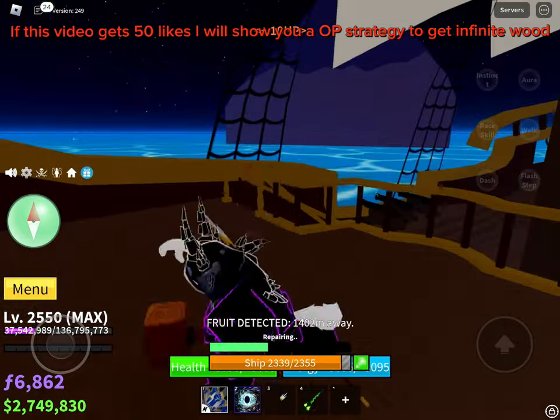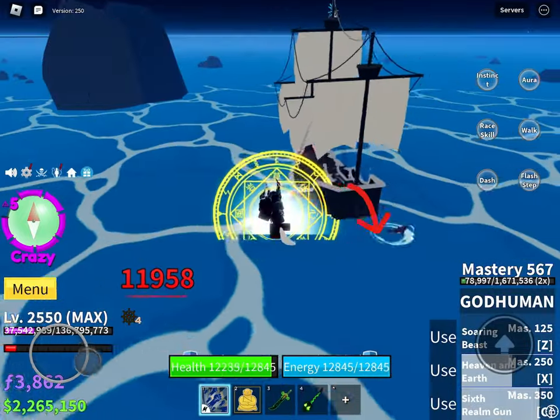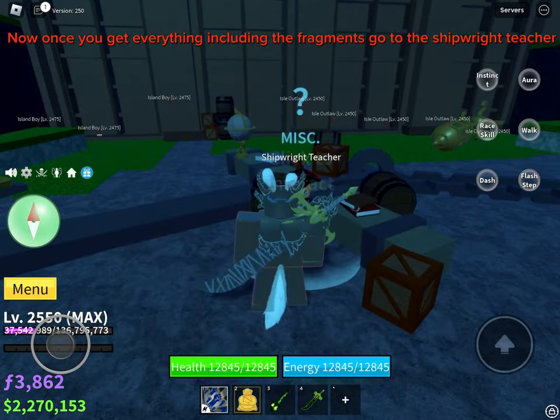Now, how to get valor: in order to get valor you need to beat sea events. The harder the event, the more valor it awards. Once you get everything, including the fragments, go to the shipwright teacher.